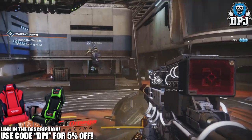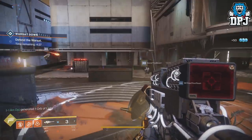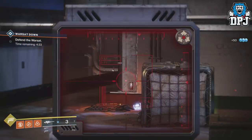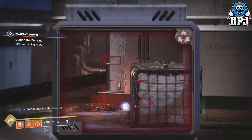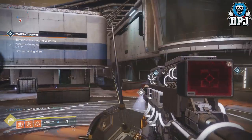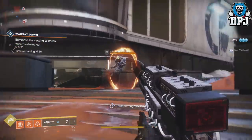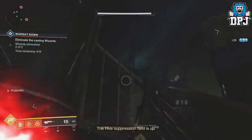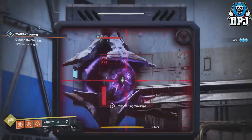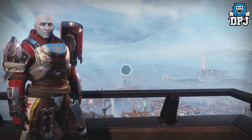340 is where most places start capping with rewards — places like vendors such as Zavala's Vanguard engrams, Shaxx's Crucible engrams, Gunsmith engrams, and so forth. Even Hawthorne engrams you get for clans are locked out at 340, which is crazy. These, as well as legendaries that drop in the open world, all max out at 340. Applying mods to 340 gear will take them up to 345, but what happens after this? What can you do to progress?